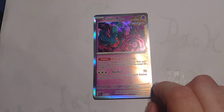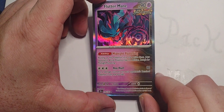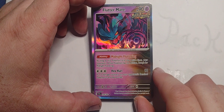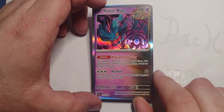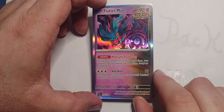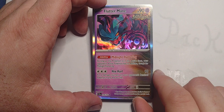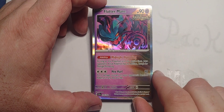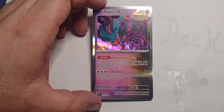And the rare is Flutter Mane! It's Ancient. 90 hit points, Psychic type. Ability: Midnight Fluttering — as long as this Pokemon is in the Active Spot, your opponent's Active Pokemon has no Abilities except for Midnight Fluttering. Three Colorless for Hex Hurl: 90 damage, put two damage counters on your opponent's Benched Pokemon in any way you like.